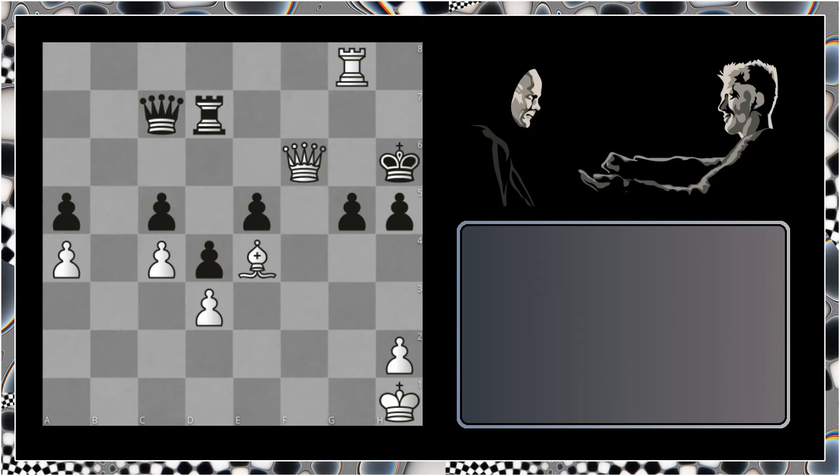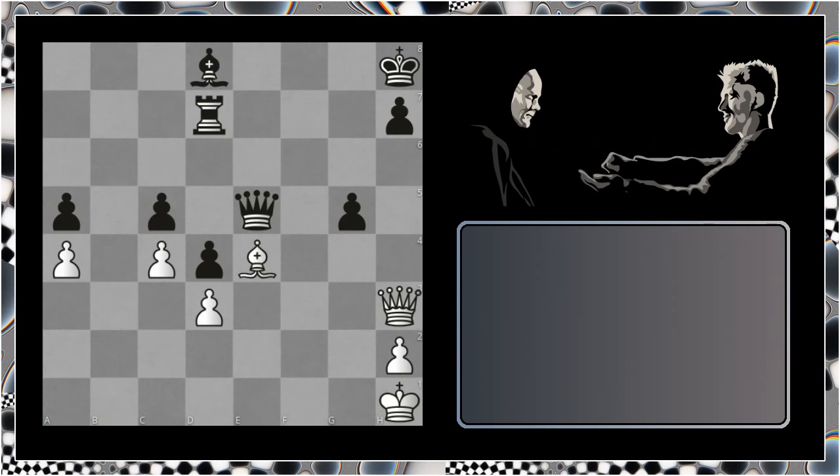Unfortunately, Grandmaster Levenfish played rook takes on e5 instead. And after this, the game eventually ended up in a draw.